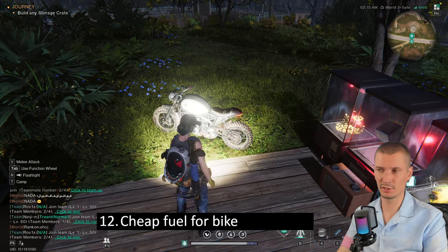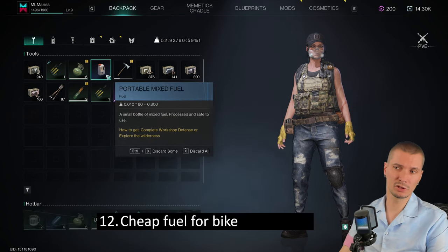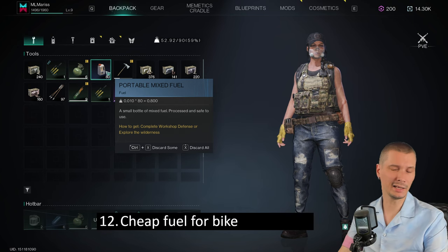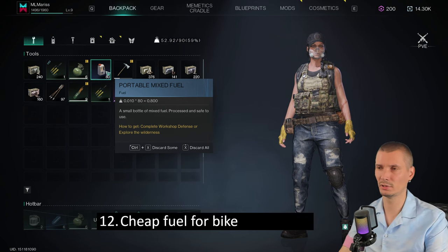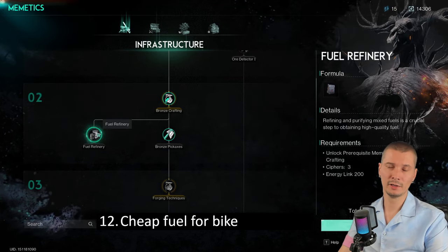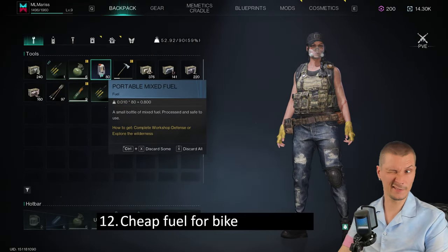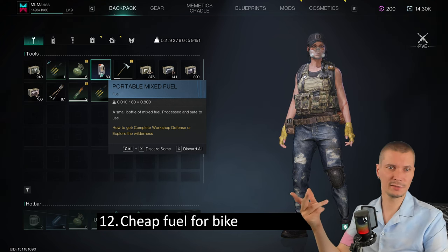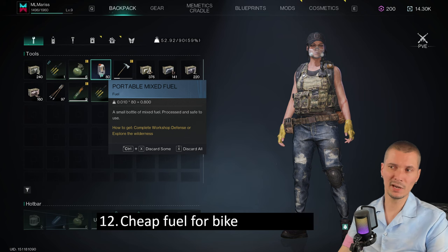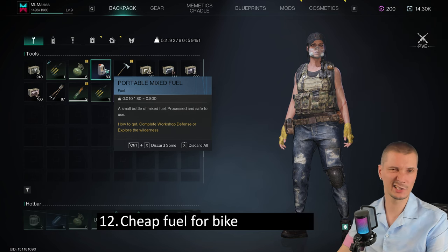Cheap fuel for the bike. You get the bike early from playing the game. There is a portable mixed fuel — you can get it from dismantling items and picking up from cars around the map. There is a schematic called fuel refinery that turns this cheap fuel into a better version — don't do it. The portable mixed fuel is five times more effective for the bike. The expensive version is required for cars, not bikes. Stick with mixed fuel and you'll be happy.